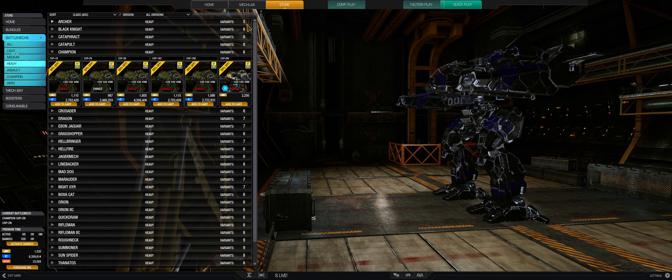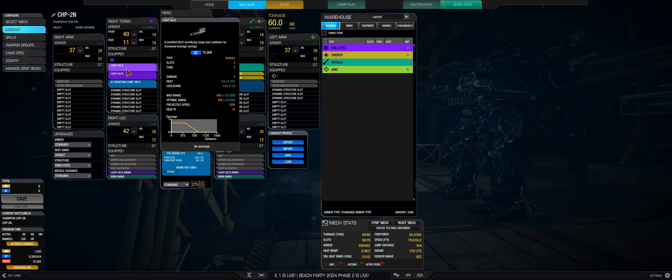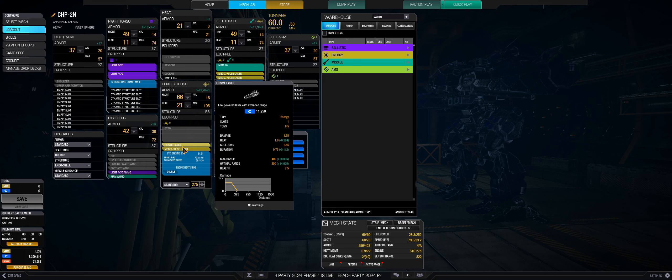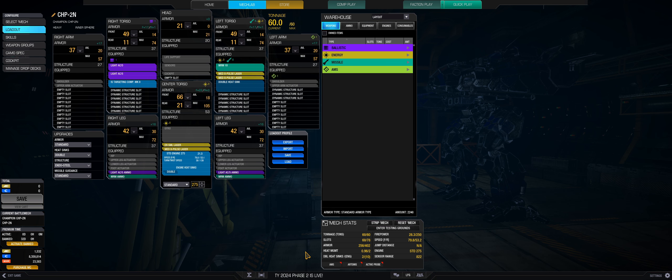I changed the build. The way that I built this: we put two Light AC5 autocannons, a targeting computer, three X-Pulse lasers, one Small Laser Extended Range, and medium range 10 missiles. That's kind of how we have the build. We have standard armor, double heat sinks, endo steel, and standard missile guidance.